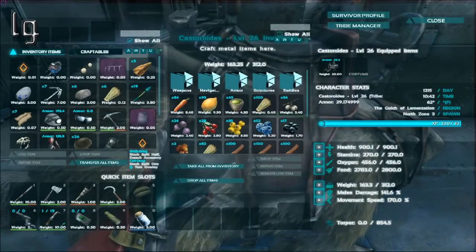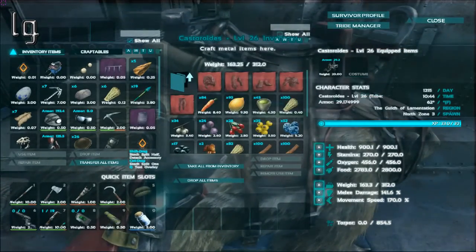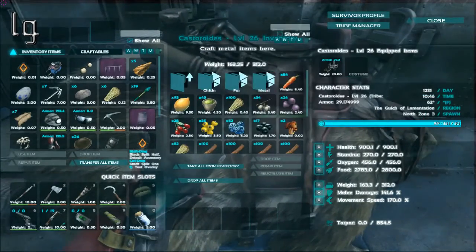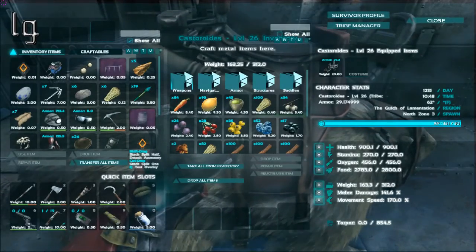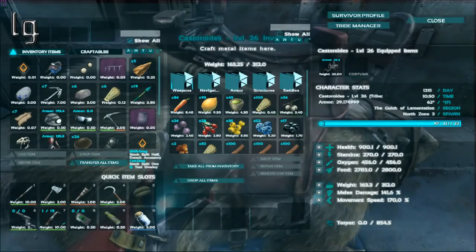You see in his inventory all these different things we can make — fur armor, chitin, metal. These are things that would normally require a smithy to make. So basically, the beaver is a replacement or substitute for a smithy.